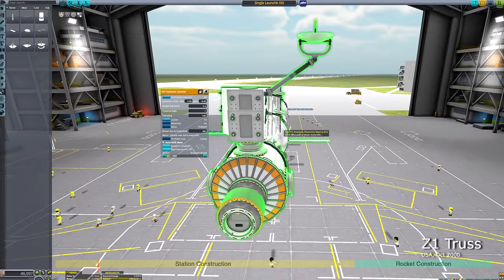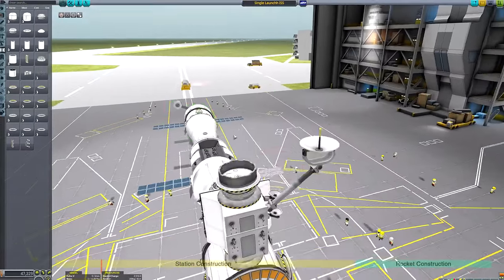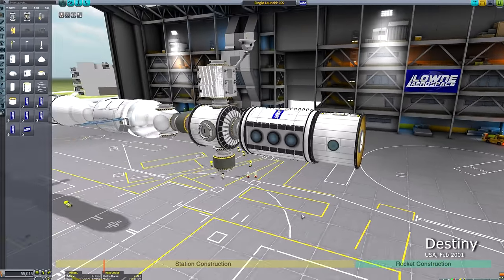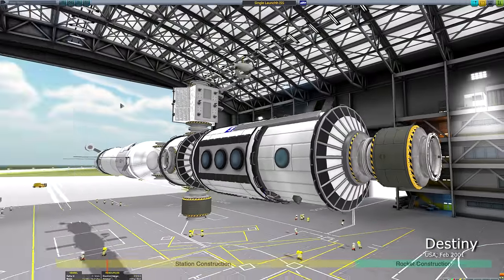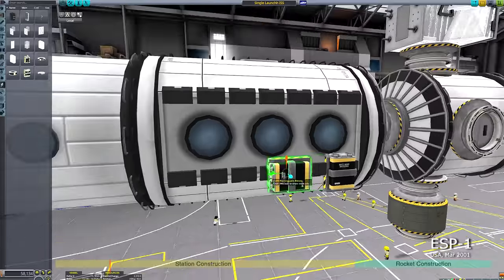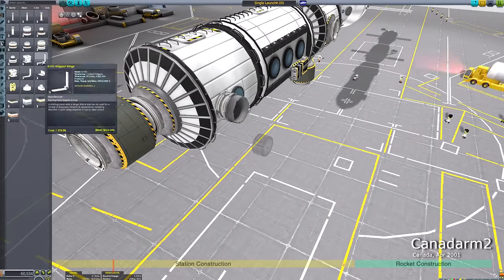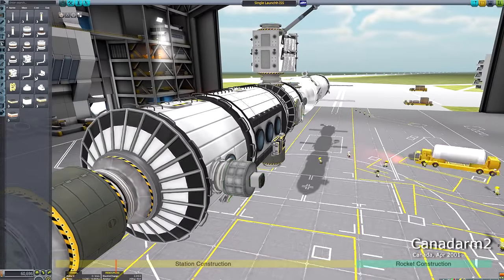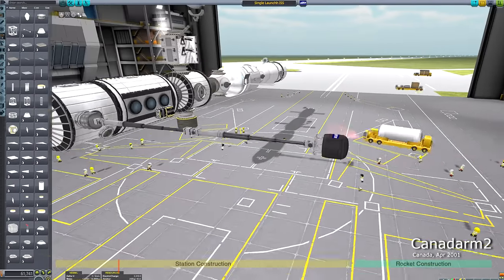I'm building it in the Space Plane Hangar, and I realize it's going to be a very long build process — the timelapse is about ten minutes long, with a timer at the bottom of the screen. I thought I'd make things more interesting by building the parts in the Space Plane Hangar in the same order that the actual International Space Station was built in real life.